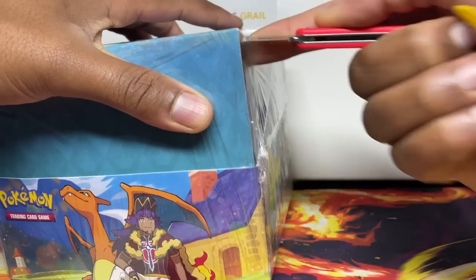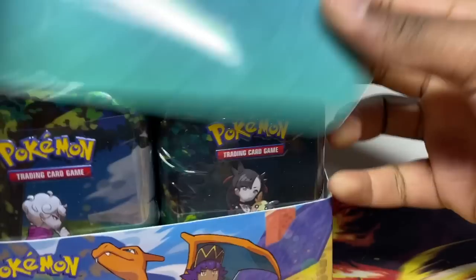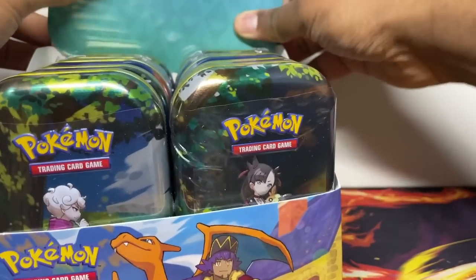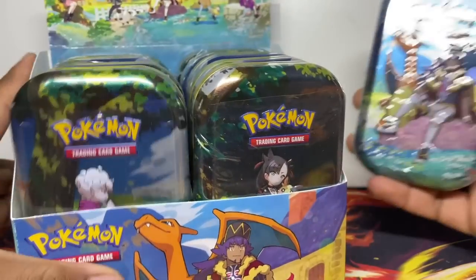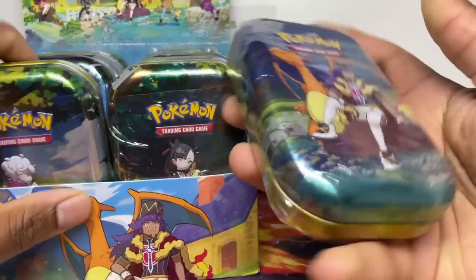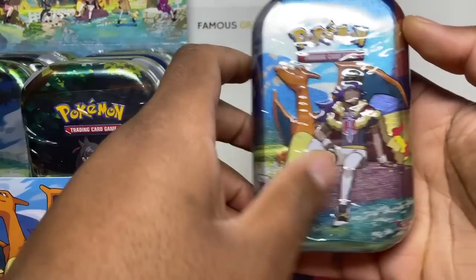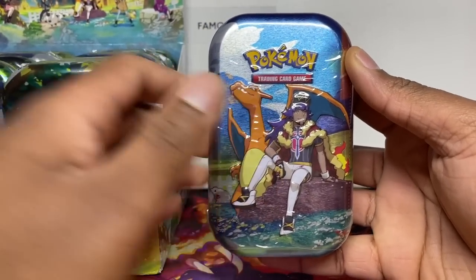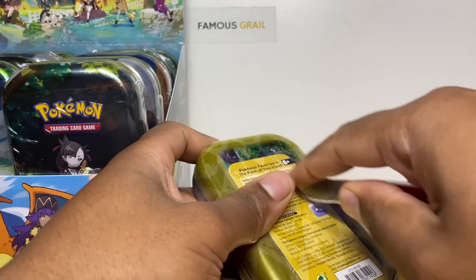Obviously we want to use the Charizard one for the thumbnail. As you can see we have multiple different designs. I think we should just get into it and start opening these one by one and show the new designs that way. We'll start off with the Charizard one for some good luck.